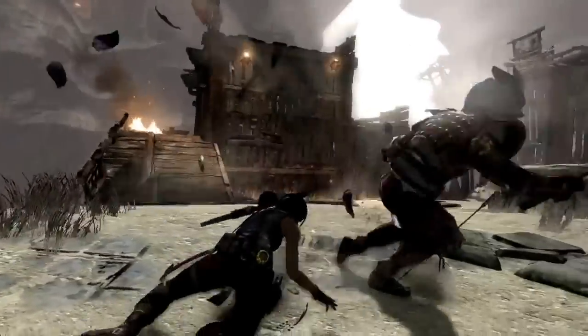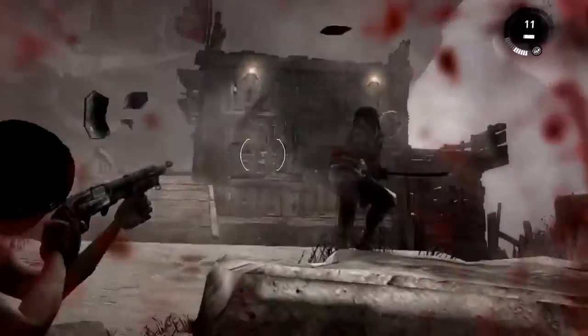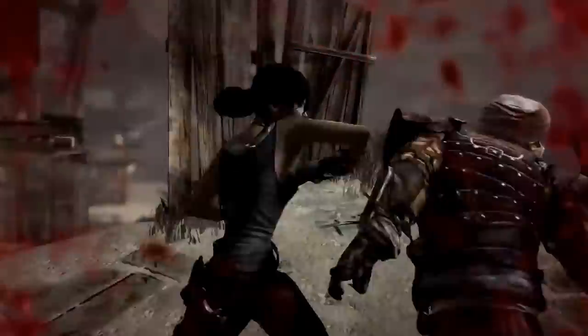By this point in the game, Lara has become more confident in her abilities by being more nimble. She has upgraded her weapons and now has a wide arsenal that she can use to take down her enemies.